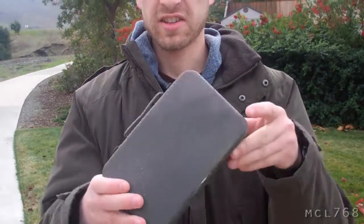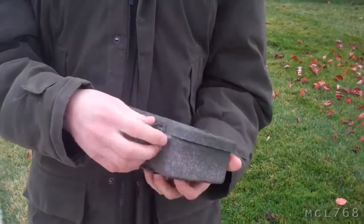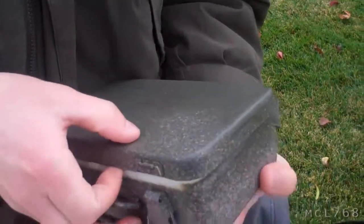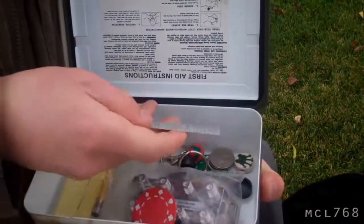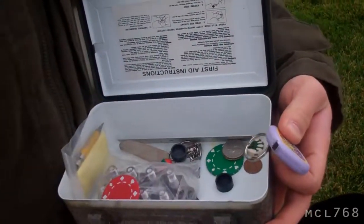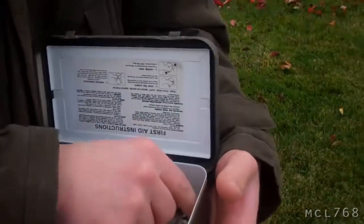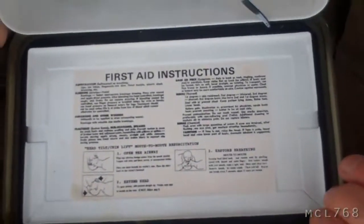We are going to hide this cache. You can look inside — you can see a bunch of trade items and random stuff: tape measure, snake, penny, first aid information. Might save a life.